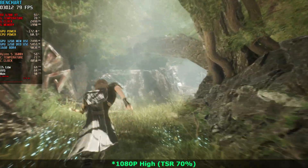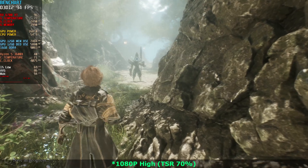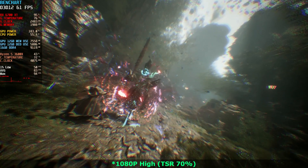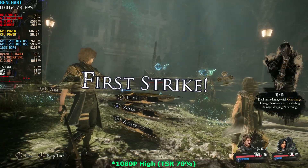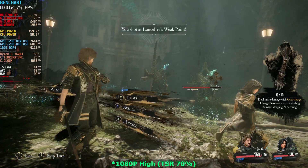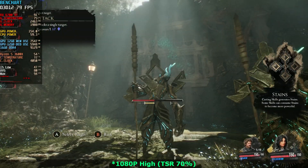If you are actually playing this game, this is my recommended setting for 1080p. It is essentially playing the game at high settings and just use textures on Epic, since this game doesn't have a very high consumption of VRAM. Use TSR at 70%, which means you will be upscaling from around 750p, so it's slightly above 720p.